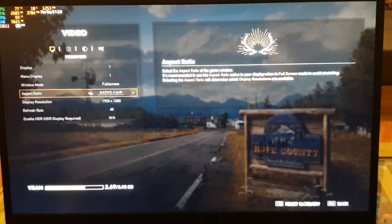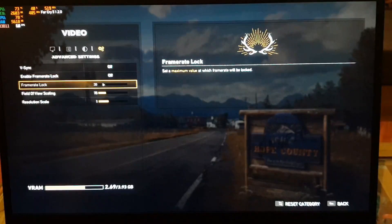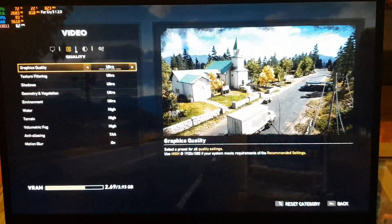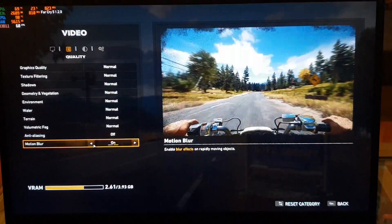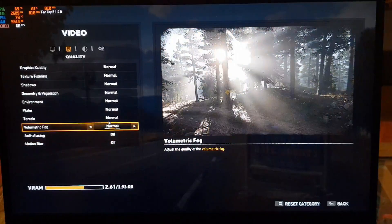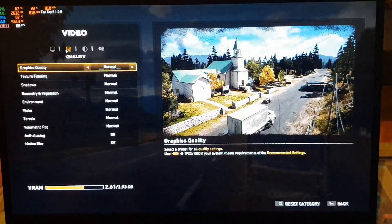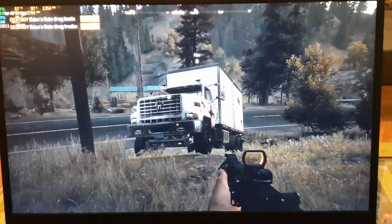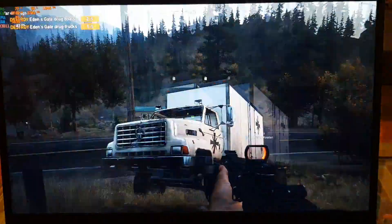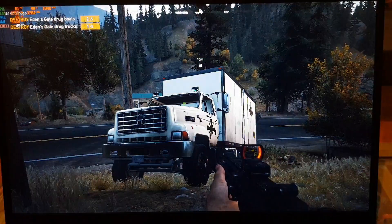Now let's try bringing down the graphics to get 60fps. I'll start by removing V-sync and disabling the frame rate lock. I'll remove anti-aliasing and motion blur, and set graphics to normal. I don't think it's a very demanding game since I can run it at ultra. The game is starting to look like crap, but getting 46, 48, 49 frames per second — we can do better.